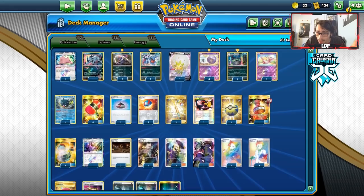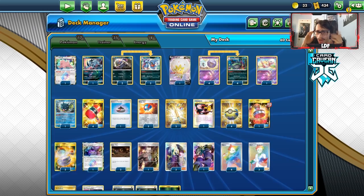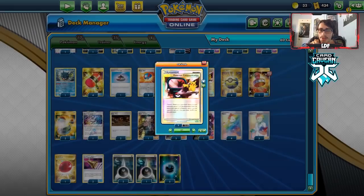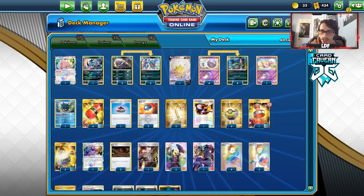This is a fairly budget-friendly deck other than Boss's Orders, of which I'm only playing one. No Spirit Tomb, no Weavile, Hoopa, or other dark types — just going straight Wheezing. I'm also playing Foul Odor Koffing, another confusion attack that's great on turn one. For items: Crushing Hammers, Quick Ball, Evo Incense, Great Ball, one Poké-Com. I'm playing two Rods, and one Stamp — I originally played two but didn't like it.